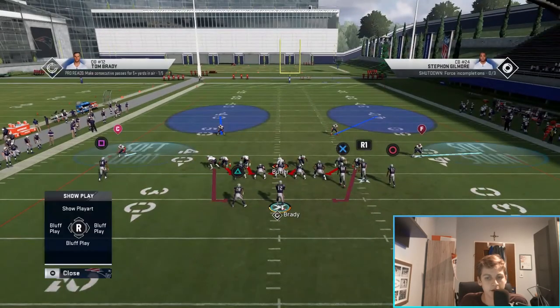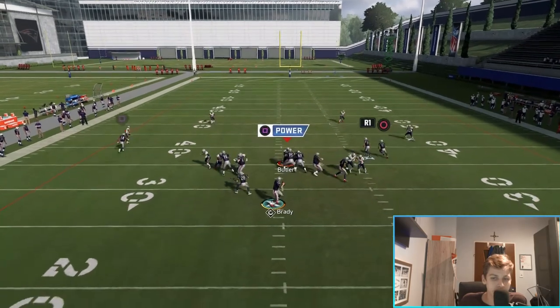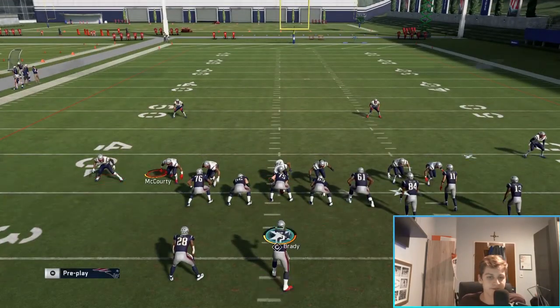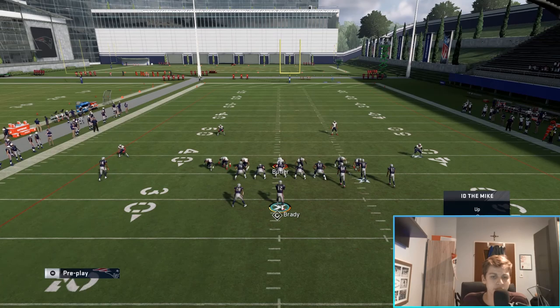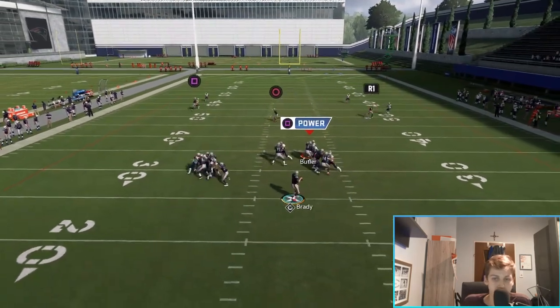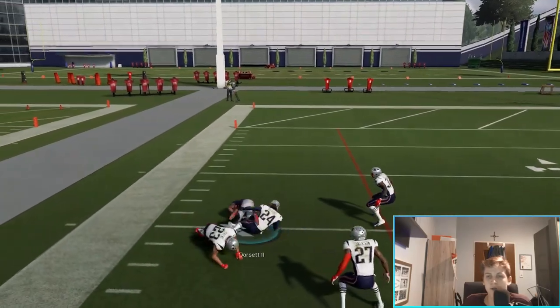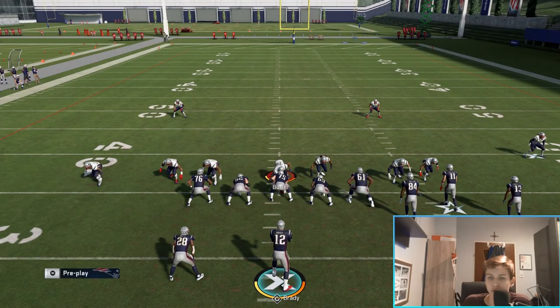I tried it one more time - set up, ID that guy, double team that guy. There's some randomness to it, but you've seen it working. Just be aware of the user - when they're running DB Sting to Boss they're sending seven people at you, so they have to use their safety. Be aware of them jumping down on those crossing routes and punish them for it. If they want to cover the crossing route, the post route opens up. I mostly look for the post route or the crossing route; the corner route sometimes gets open but not regularly.